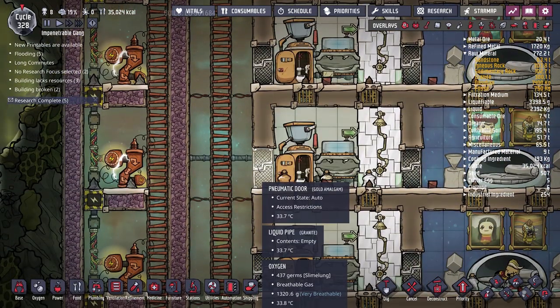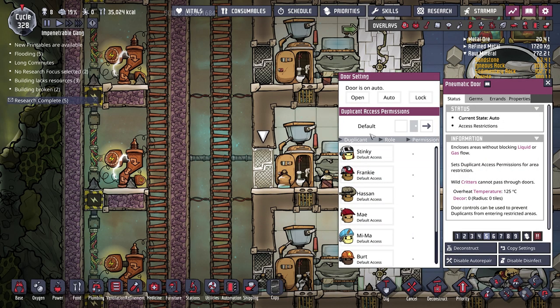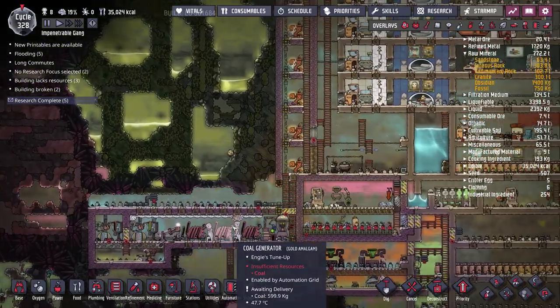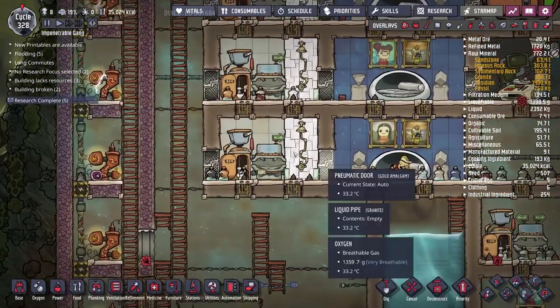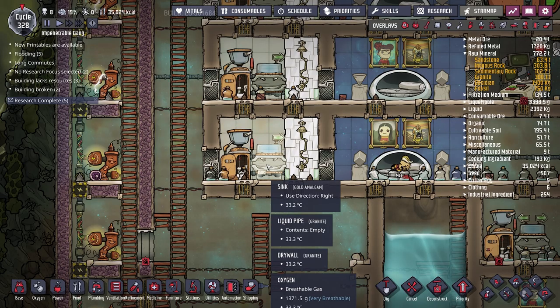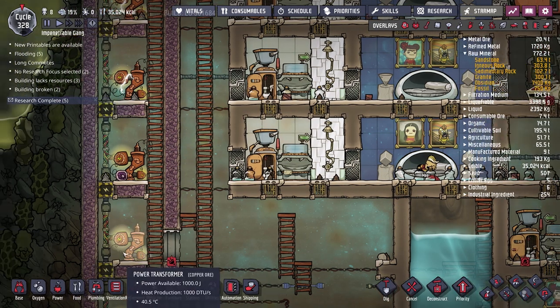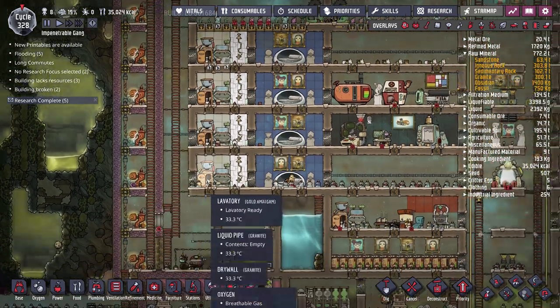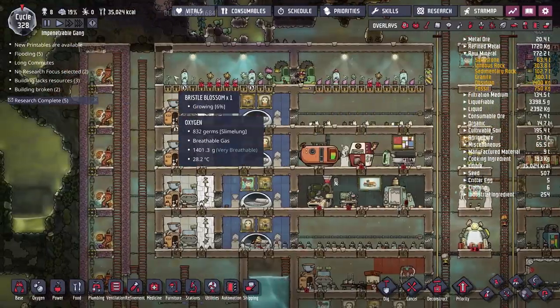I've also set up doors on the backside so duplicates can come in through these doors, hopefully reducing travel time for those coming from the power plants. But they can't go out this way, so they can't bypass the sink. If they go to the toilet and then need to go down to the power plant, that does result in some slightly longer travel times.